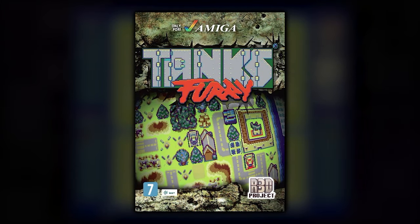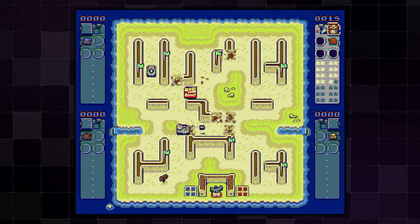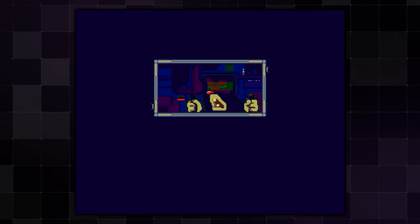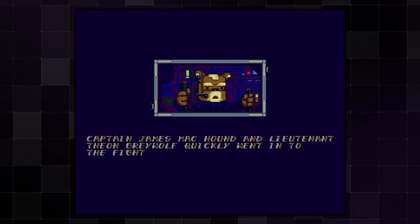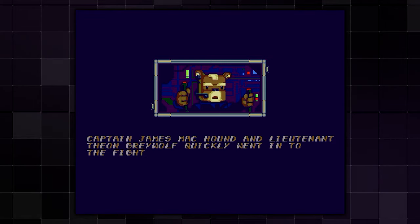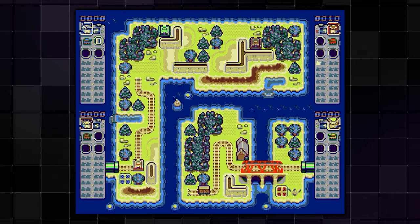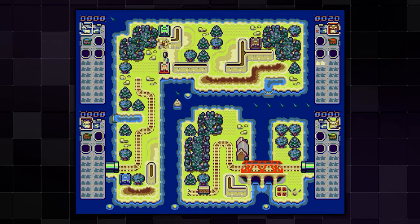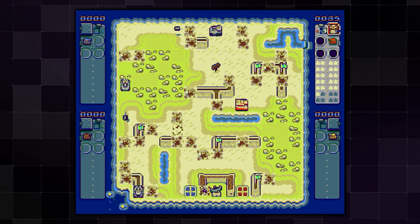Tanks Furry was originally released in 2016 for the Commodore Amiga by Project Red — the same people that did Bridge Strike. It's a top-down tank battle game seemingly heavily influenced by the Famicom game Battle City. The story is that an army of moles is attacking a peaceful city, and Captain James McHound and Lieutenant Theon Greywolf appear to drive back the invading force. Controls are simple: the tank moves in the direction you push the controller with a single fire button. There are two modes — multiplayer for up to four players, and campaign mode for one or two.